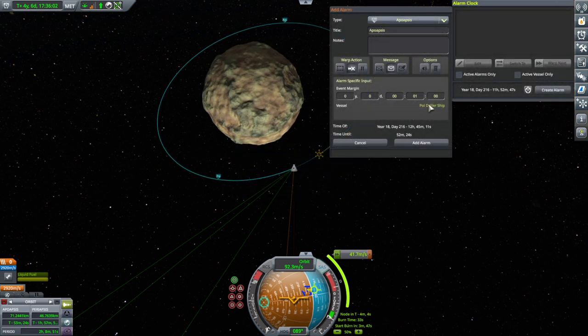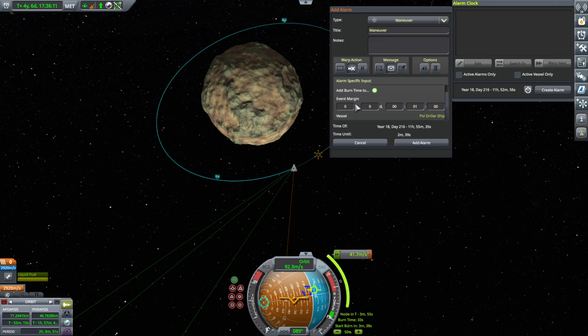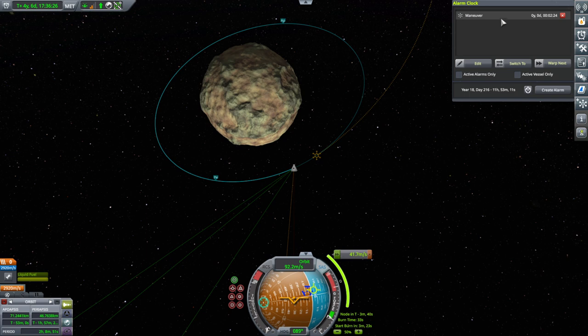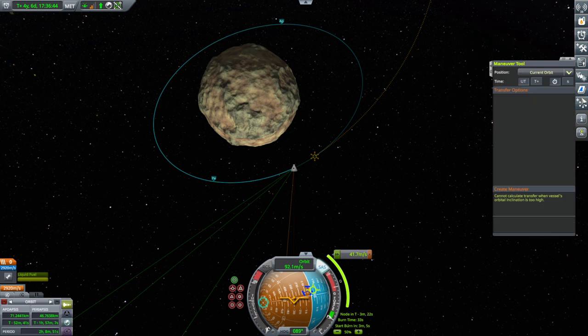This one says 'vessel: Paul driller ship.' Let me check — there's a maneuver down at the bottom, and there's the event margin and everything. If we hover over it there's a 'switch to' function that will jump us to the vessel, but it doesn't tell me what ship it is when I hover over it unfortunately.